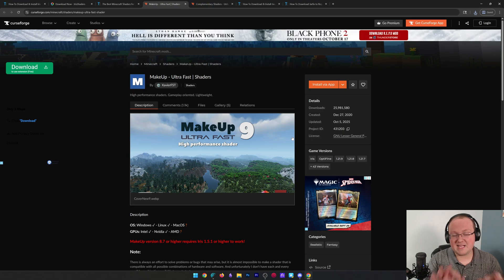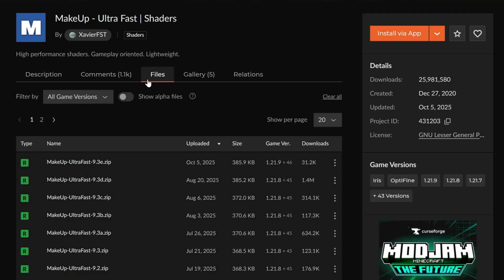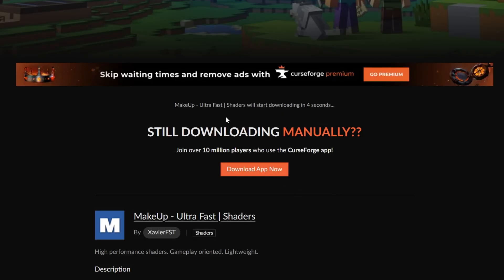CurseForge is where you're going to be downloading a lot of shader packs, but Modrinth is also trusted. When downloading them, just go to files and make sure you're getting the most recent version — even if it's not for 1.21.10, most of the time it will still work.